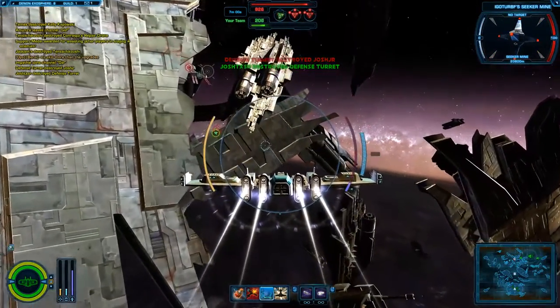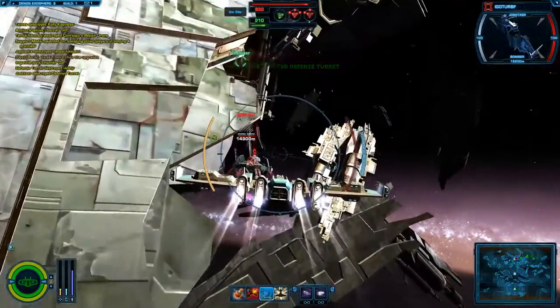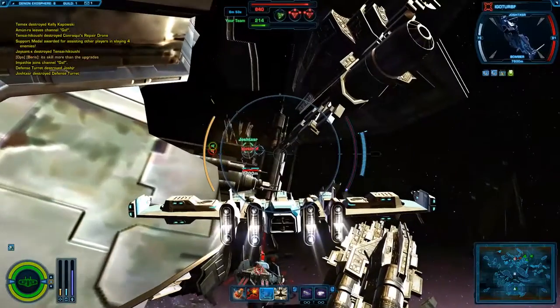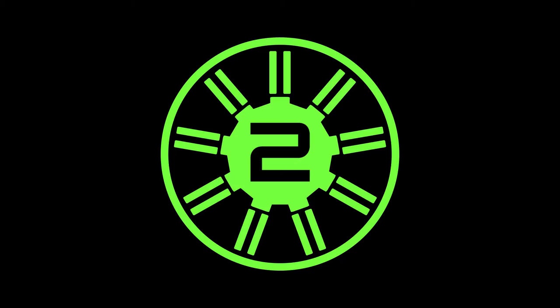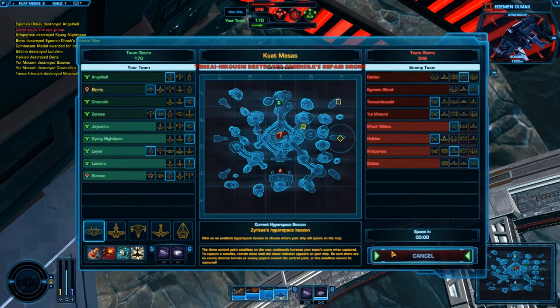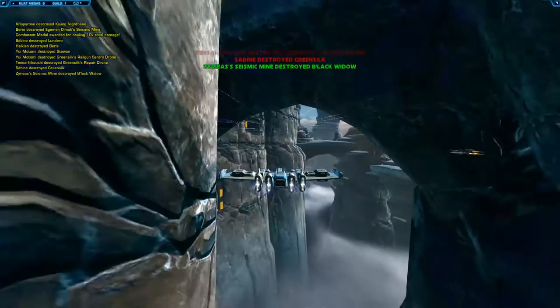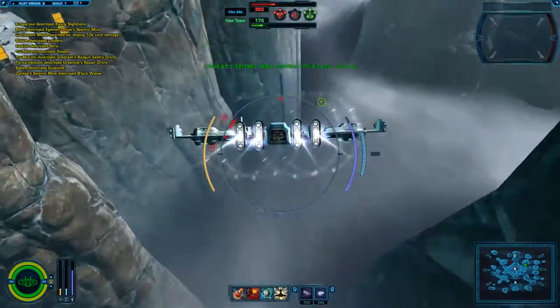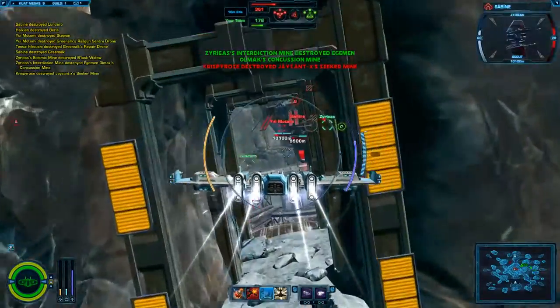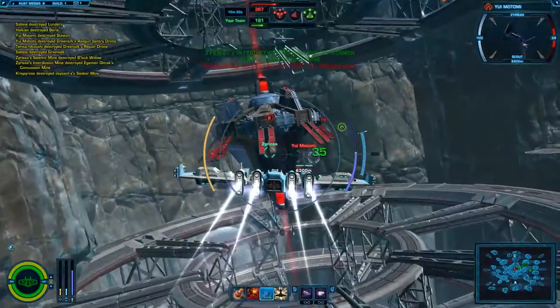Remember that like mines and drones, hyperspace beacons are not placed precisely where you drop them — they're ejected rearwards and drift before settling. Pilots respawning from your beacon will emerge facing the same direction you were facing when you placed it. Pointing your ship towards the action or a recognizable landmark will enable respawning pilots to quickly orient themselves and get back into the fight.